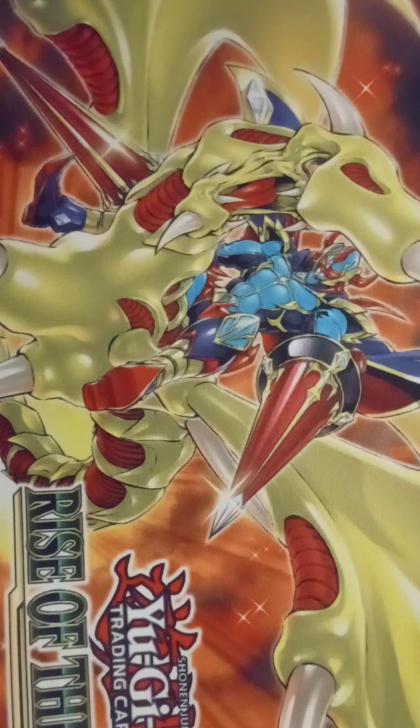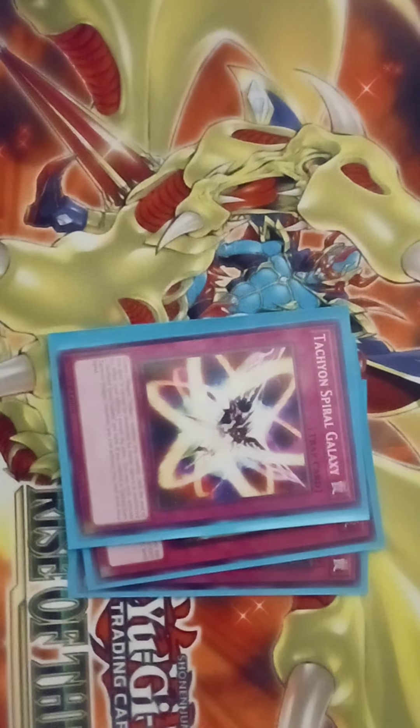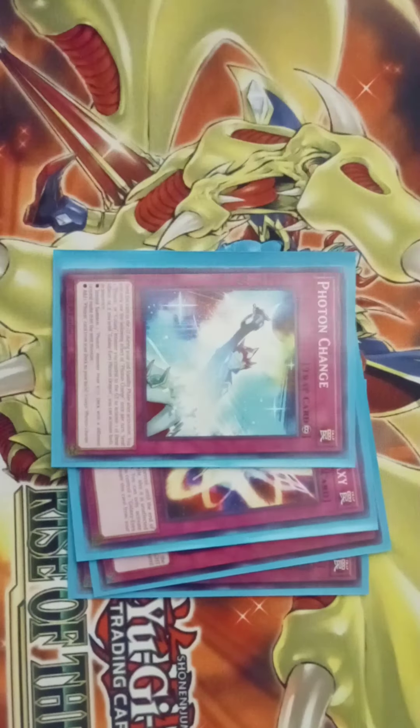For traps, we have Eternal Galaxy, Luminize, Tactical Spiral Galaxy, Photon Chains, and Eternal Bond.